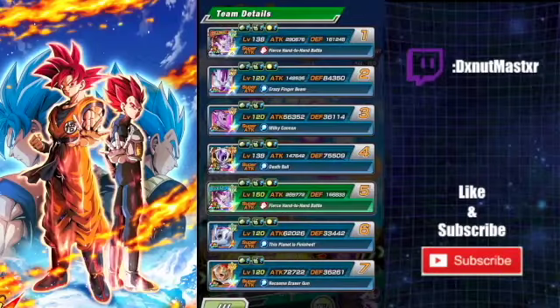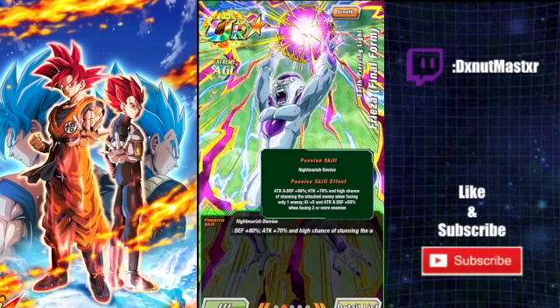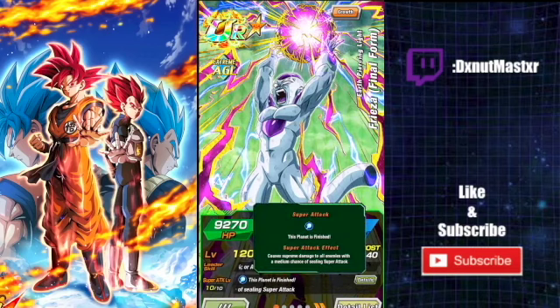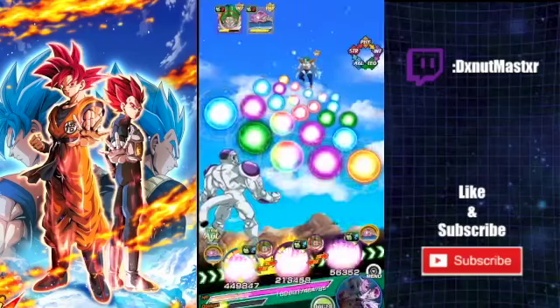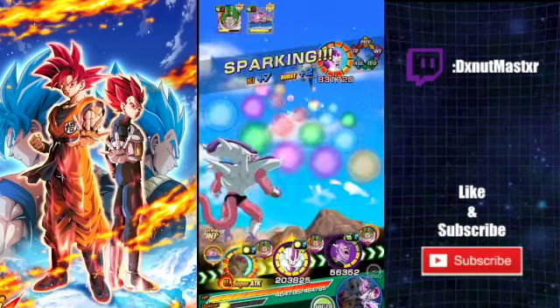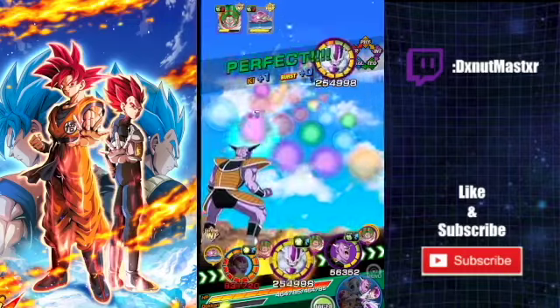Here we almost died, and that was with the 15% on defense. I checked the passive — I did get the 15% plus the 20% from Whis. At this point I thought I was going to die. I didn't want to continue, but we threw a Senzu Bean in there, which is kind of a weird item to bring. I didn't have any more Princess Snake items or anything, so I just brought the Senzu Beans.